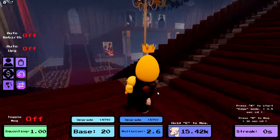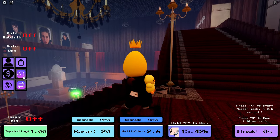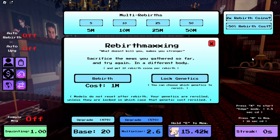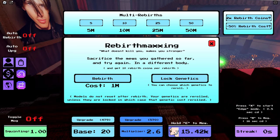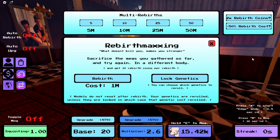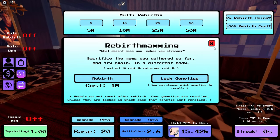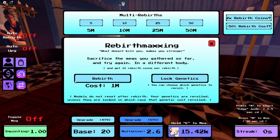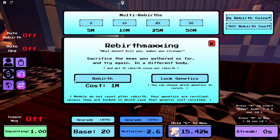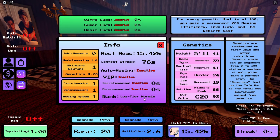Now you know the basics of the game. There's also another system where you can rebirth — 'rebirth maxing.' I'm very familiar with this because I play a lot of Miners Haven — for the OGs. Anyway, you sacrifice the muse you've gathered so far and try again with a different body. The muse on the bottom is used as currency to rebirth, and when you rebirth I think you get better genetics.